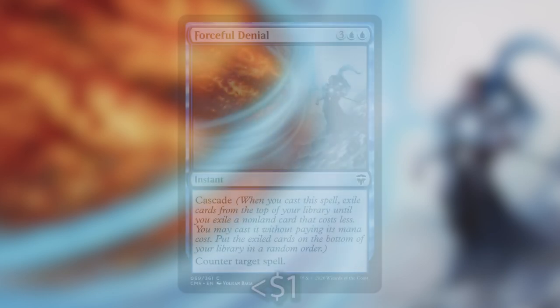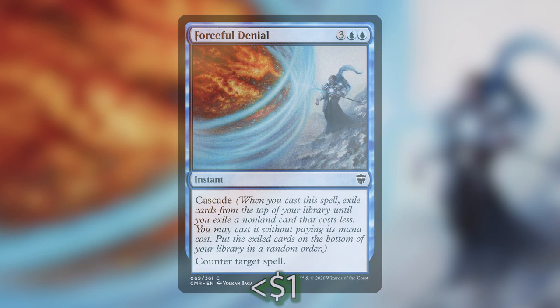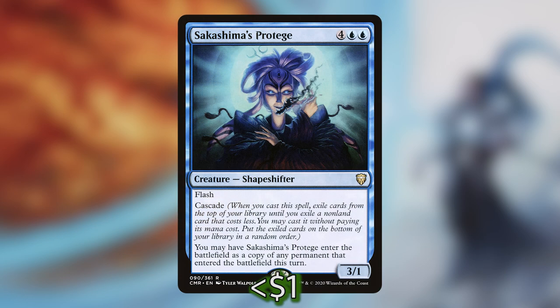The Cascade cards we have — there are only two. The first is Fierce Denial, which is three blue-blue for an instant with Cascade that counters target spell. We also have Sakashima's Prodigy, which is four blue-blue for a shapeshifter creature with flash and Cascade. With flash and Cascade, you may have it enter the battlefield as a copy of any permanent that entered the battlefield this turn.